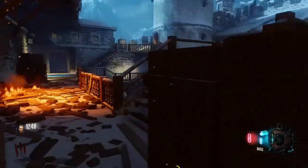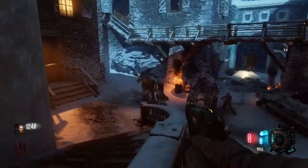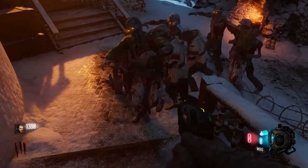What is up guys, Pyro here, and today I'm gonna be talking to you about how to get the second easter egg song in Der Eisendrache. This is done with the gramophones — they look exactly like the ones from Origins.